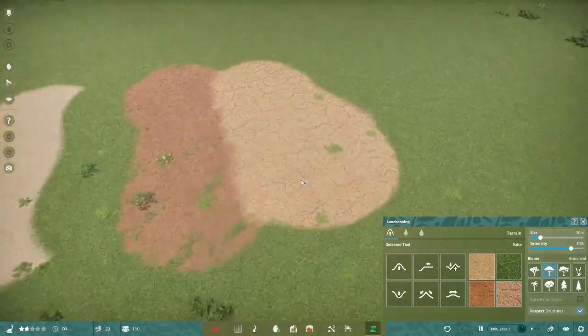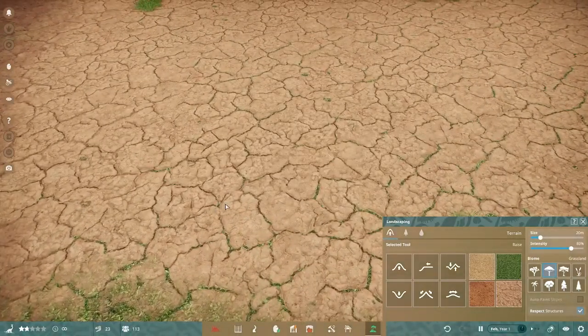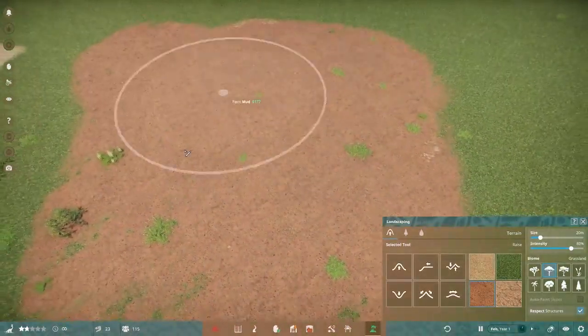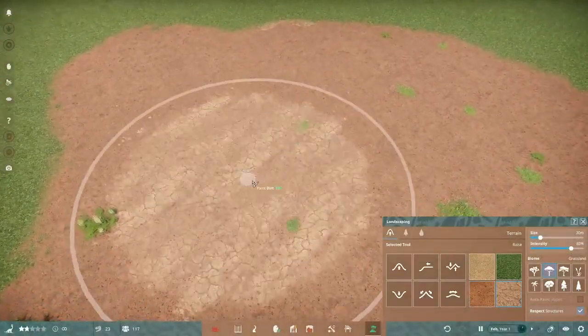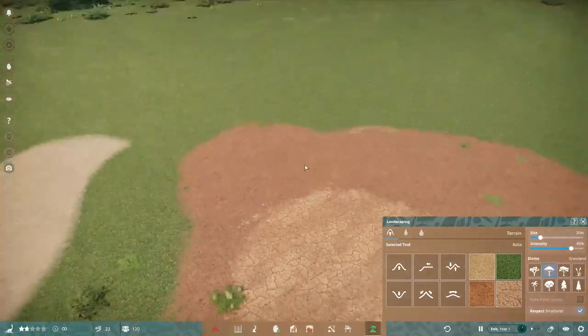The grassland biome comes with sand, grass, mud, and dirt. The dirt has a really nice crack texture, and whatever you place it over appears under the cracks. If you have mud and then add the crack texture, you can see the mud coming through — I really like that combination.